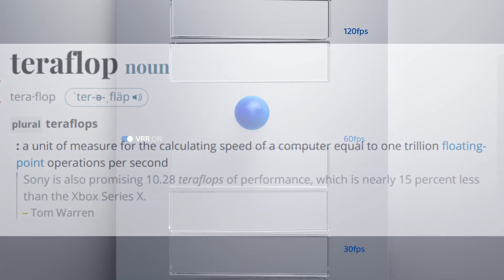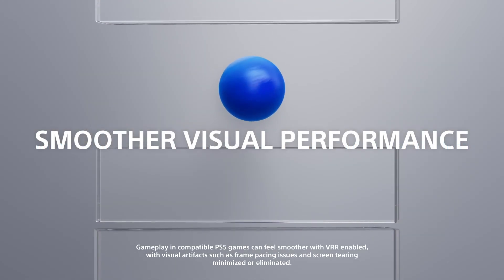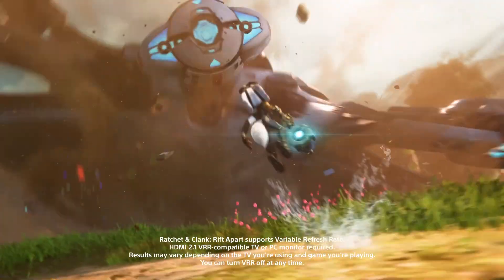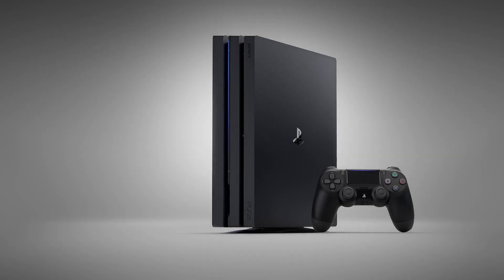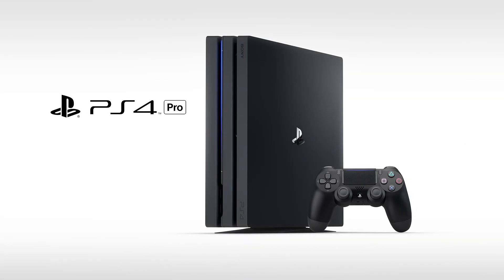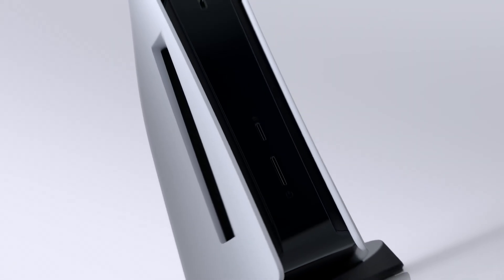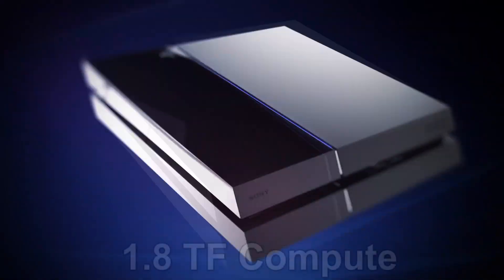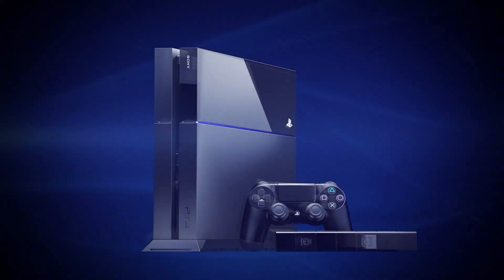A teraflop is a measure of the GPU's ability to handle floating point calculations per second — in simple terms, it's a measure of how fast it can process graphics data. At 10.28 teraflops, the PS5 GPU is two and a half times more powerful than the PS4 Pro, which had 4.2 teraflops and was impressive even in its heyday. So the PS5 is a considerable upgrade in graphics power to the premium last-gen console, and at 1.8 teraflops on the original PS4, it's way beyond even that.